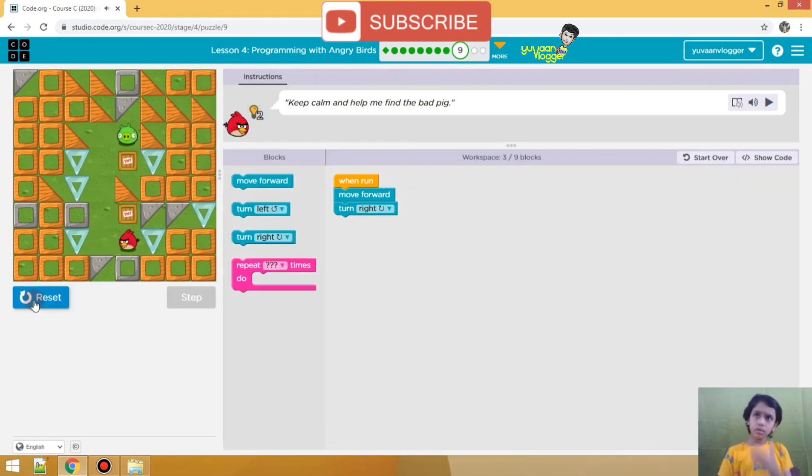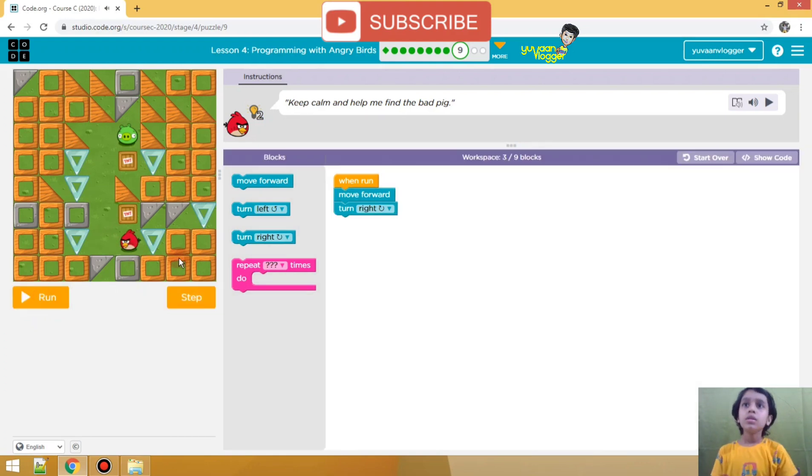So we have to just put a repeat block over here. We have to put a repeat block over there, then inside the repeat block — how many times? Yes, four times. And which block? Yes, the move forward block. Then we reach over here, then right, then move forward.